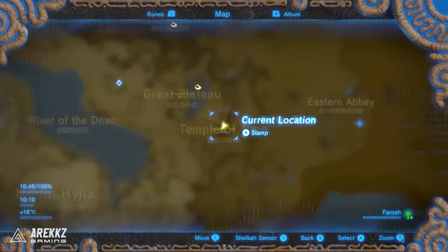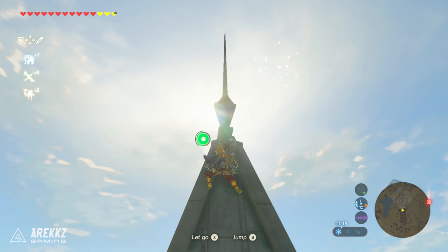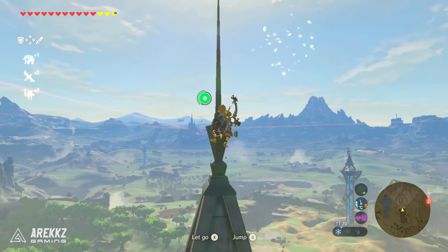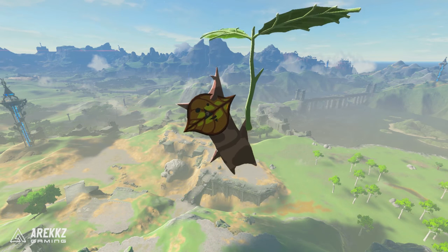Moving on to the next one, we're now going to the Temple of Time itself. Make your way onto the roof and climb to the very very top. Climb all the way up to the top of the spire — make sure you don't fall off because it can be quite dangerous — but when you get to the very top you will see leaves surrounded by sort of fairy dust. Climb high enough up the spire, interact with this, and the Korok will appear.